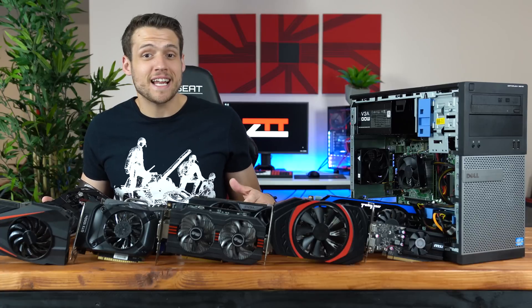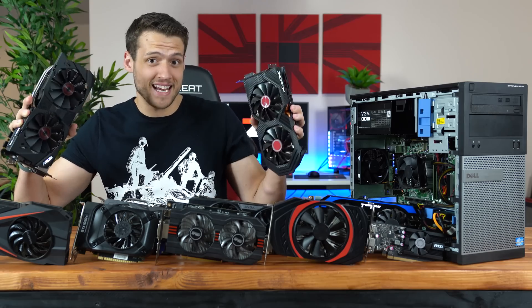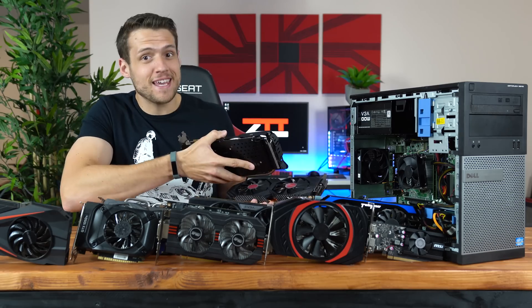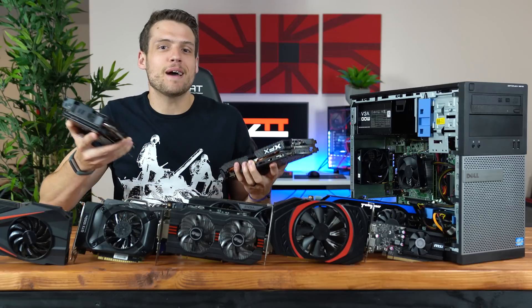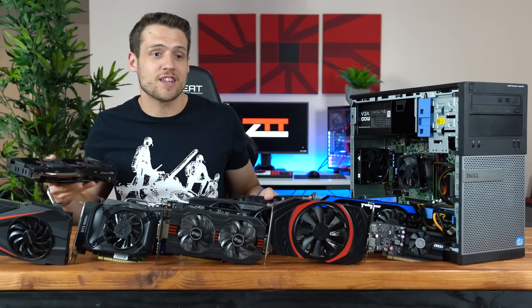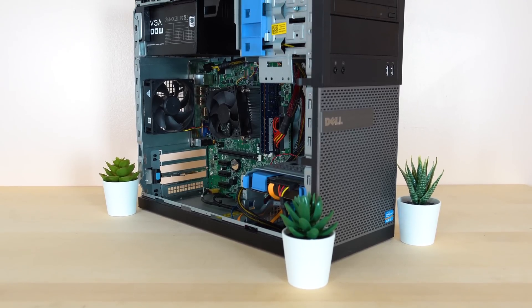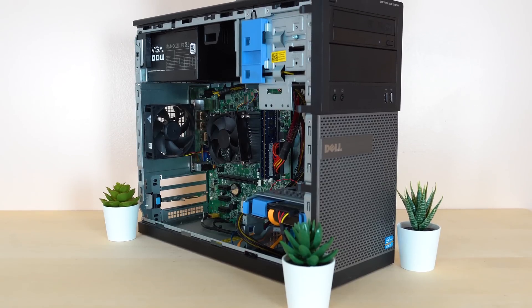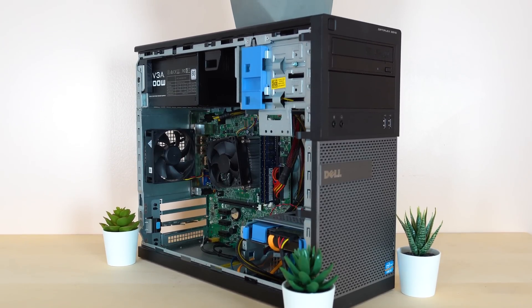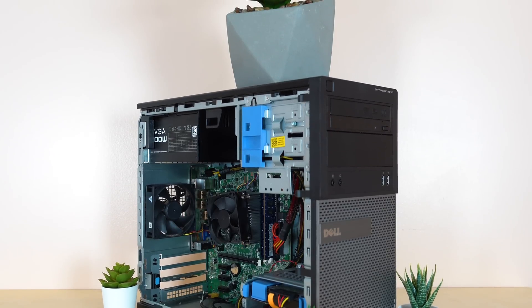Most of you guys know that I did pick up some more budget graphics cards like the GTX 970 and the RX 580, but these cards actually don't fit in our Dell Optiplex, so that's the reason why I'm not testing them today. Just know that in the future I will be adding these cards to the lineup as soon as I get a better testing rig. This Dell Optiplex is rocking an i5-3470 clocked at 3.2GHz, has 8GB of DDR3 RAM, and I have Black Ops 4 installed on a Kingston 120GB SSD.